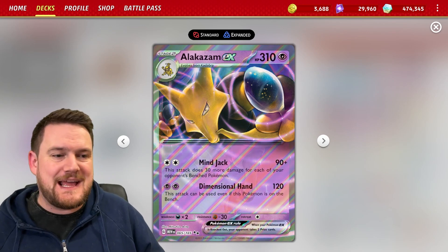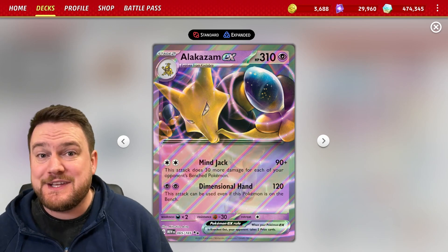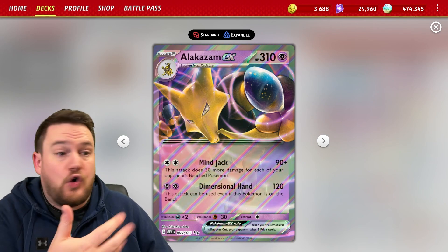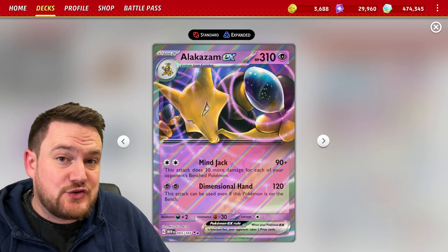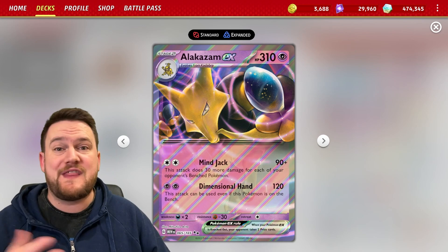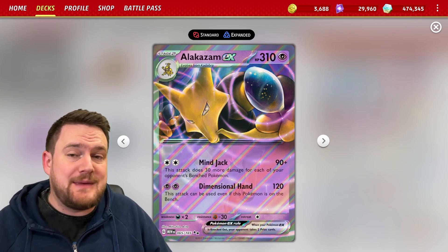Dimensional Hand deals 120 damage, and you can attack with it on the bench, which means you can have some other Pokemon in the active to stop your opponent from playing the game. Also worth noting, Mindjack for two colorless energy deals 90 plus 30 more for each of your opponent's bench Pokemon — that's still pretty good, so you can definitely make use of that as well.